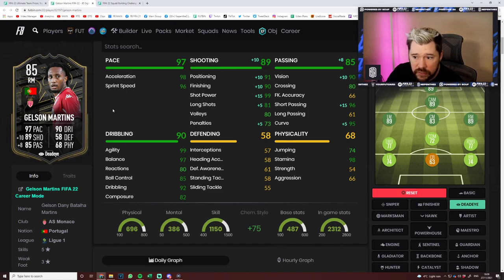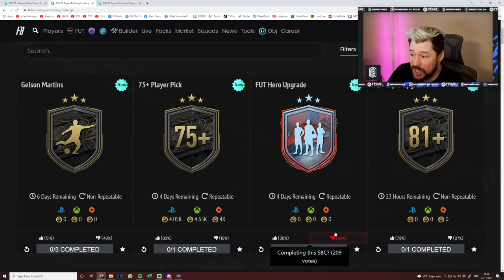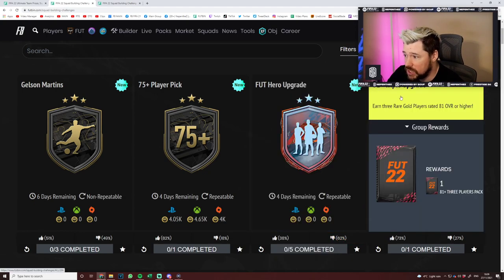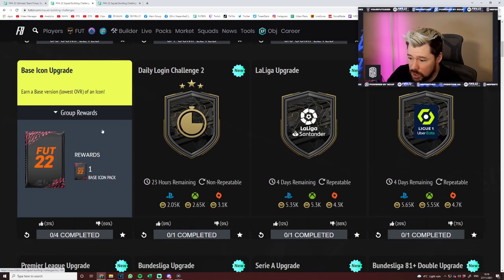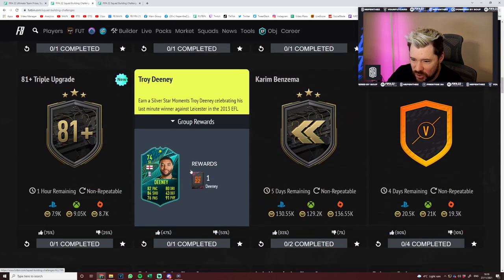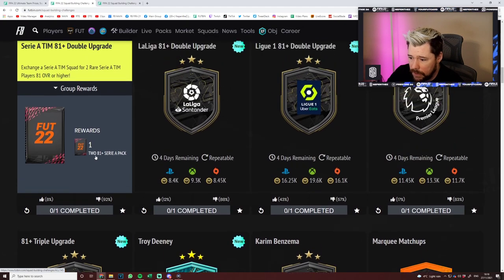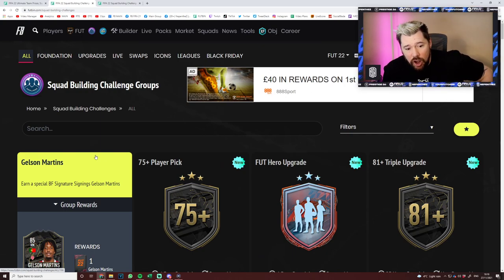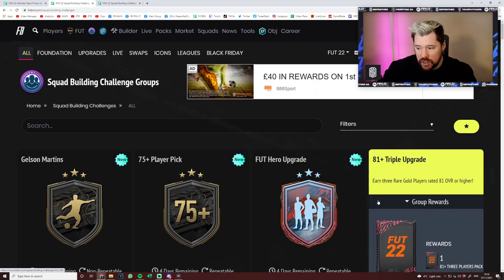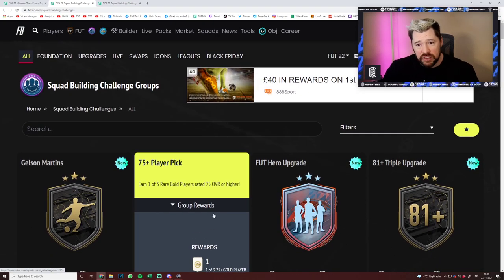That is the content for today — there is just so much. We got Gelson Martins, the 75-plus player pick which is great, the foot hero upgrade which is still downvoted even though it's probably much better value, the 81 triple upgrade, the base icon upgrade which is again downvoted because it's terrible, daily login challenge 2 which is always nice, and all of the league upgrades — so much content. We're gonna end it here. I'll be back later on today opening loads of this — player picks, maybe a foot hero upgrade or two, maybe a base icon upgrade, some French league and Bundesliga upgrades. If you guys enjoyed the content, feel free to drop a thumbs up on the video and I'll see you next time — peace!